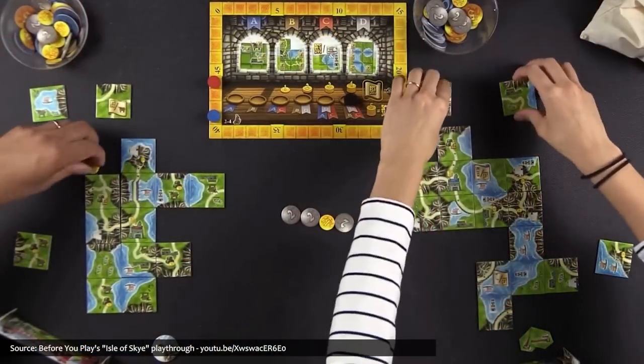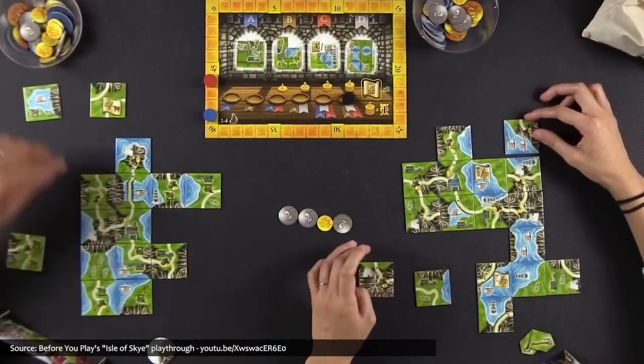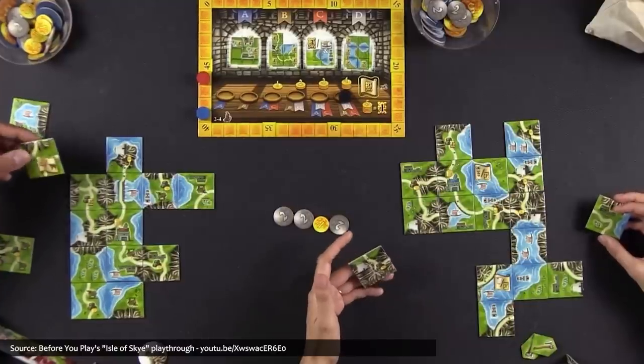This was a big month for big boxes, whether it was special collections or anniversary editions that packaged previously-partitioned pieces into a predominant presentation. Let's take a look at several of these cardboard compilations, starting with the recently released Isle of Sky Big Box, in which leaders of Scottish clans create communities in order to gain victory points. But in each game, only four of 24 possible scorecards are in play, causing each game to require different tactics and strategies.